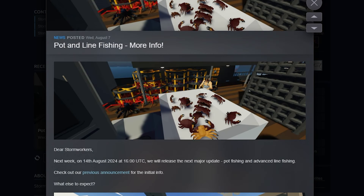First of all, we see this photo and it says 'the pot and line fishing more info.' I love getting the potential to see more information and, as you can see here, these crabs look awesome. They're quite nice and detailed — you can kind of see them chilling inside this cube-shaped thing.